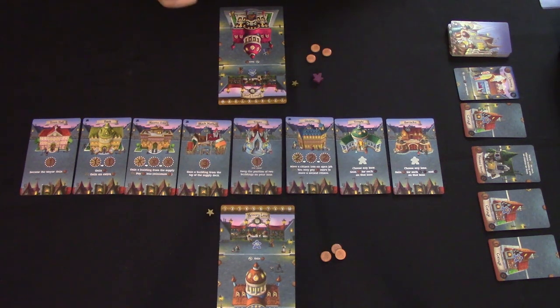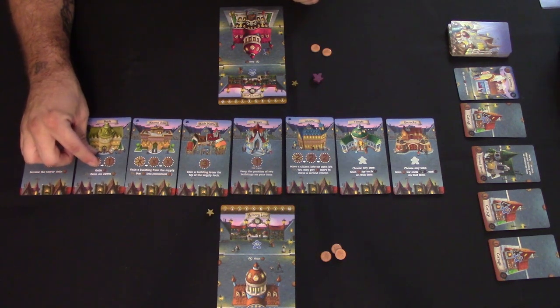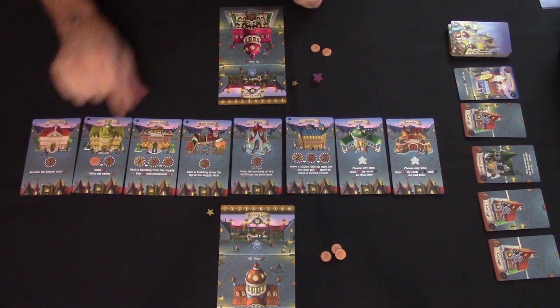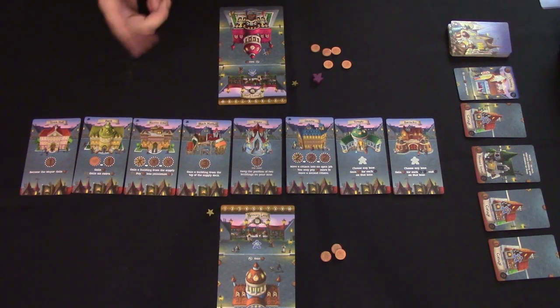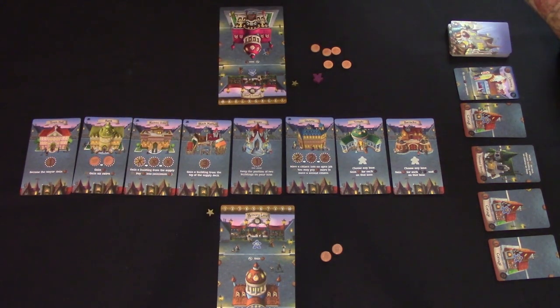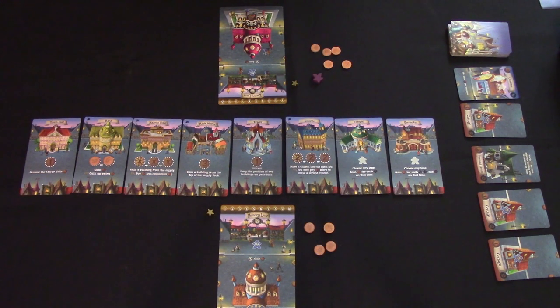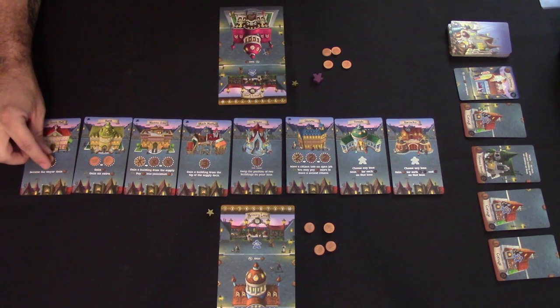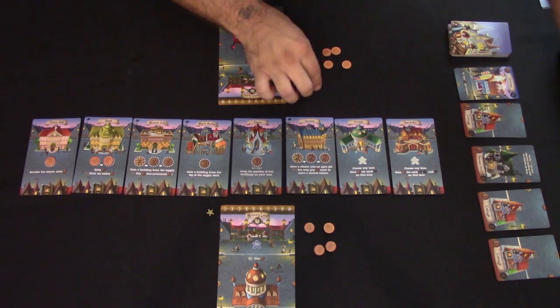Let's play through a round. I have the mayor token so I go first. I place one penny on the Bank's special first spot and gain three pennies. It passes to you — you also put a penny on the Bank but only gain two pennies since you didn't get the first spot. It comes back to me: I place a penny on Town Hall to keep the mayor token and gain a penny back.